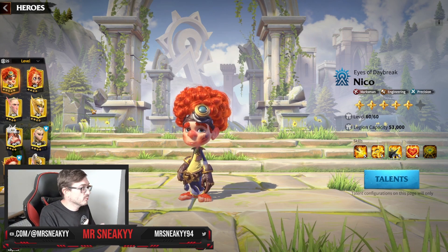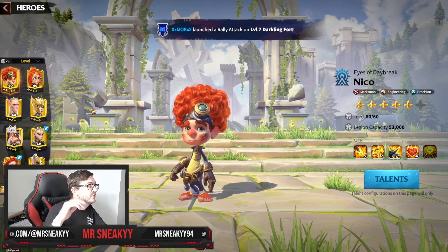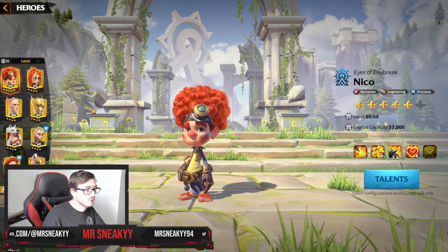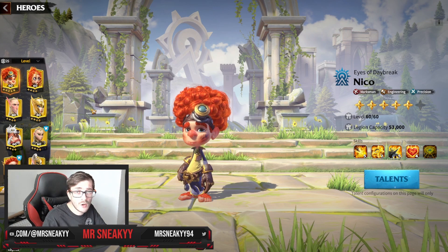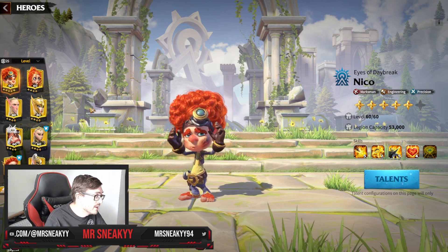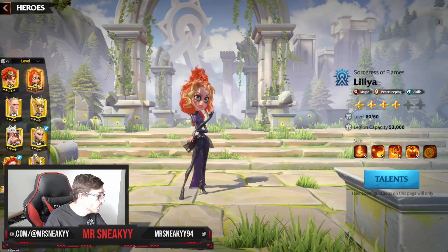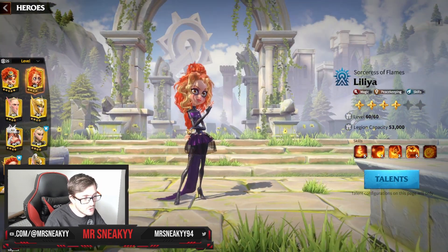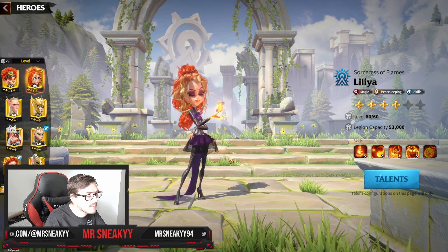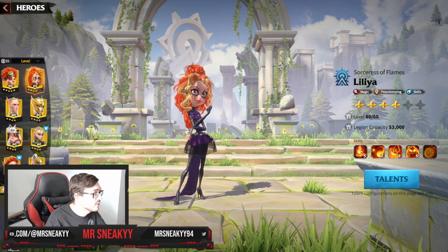Let's go through some easy quick pairings. I'm going to work from a spender or low-spender view first, then show some free-to-play options, because this channel caters to both. First, Lilia and Valen is definitely one pairing you're always going to want to bring — almost the best-of-the-best match you can bring to the battlefield. Lilia and Valen is a must-bring if you've got them.